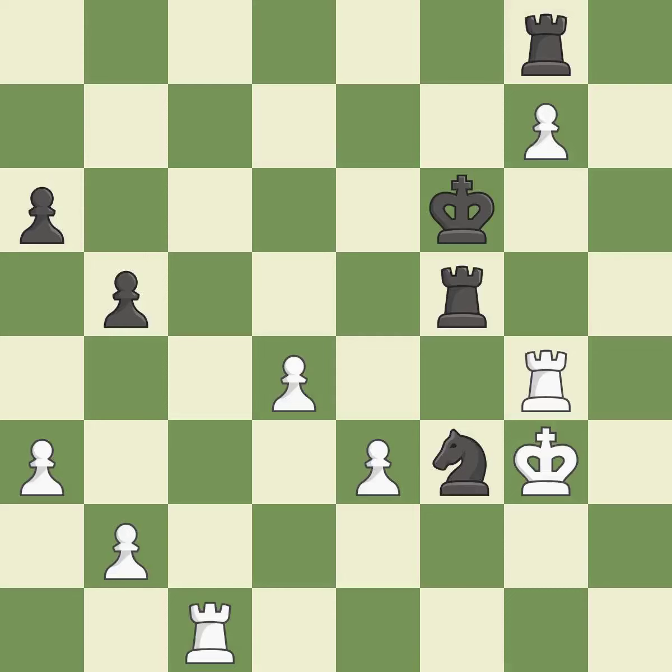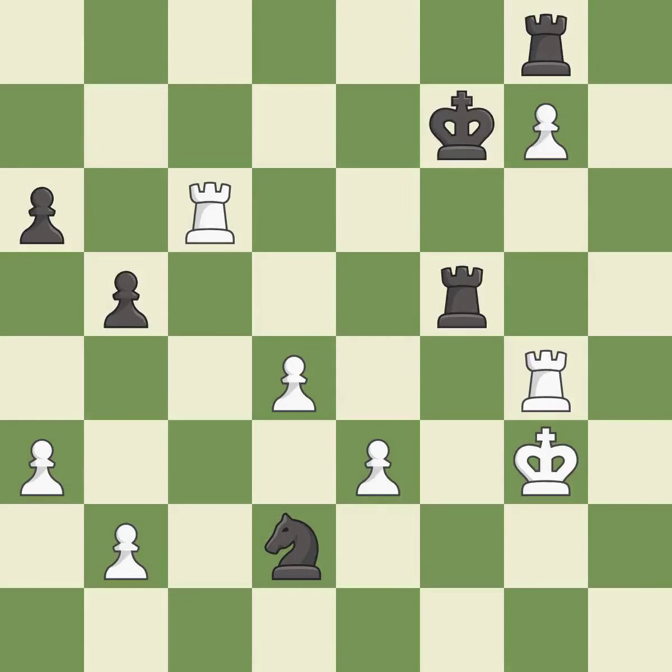This threatens to win a rook — it is a great move. This prevents the opponent from being able to win a rook — it is best. This forks pieces by creating a simultaneous attack; this is the only move that works — it is a great move.